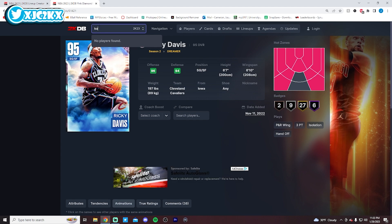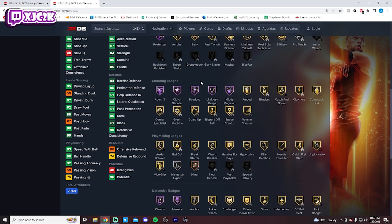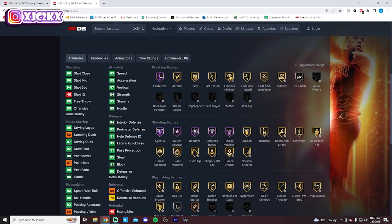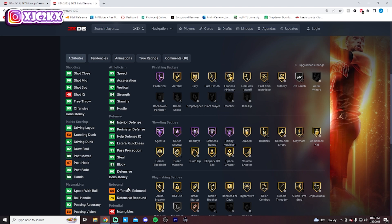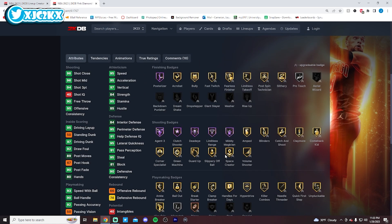Number 7 is Kobe Bryant. Kobe needs a better dribble style — that's his main issue. He's got decent size, hotspots from everywhere, 8 Hoffs including Hoff anchor, limitless range, clamps, minus, deadeye, agent 3, and posterizer. Great stats: 95 speed, 94 shot three, 97 driving dunk, 95 steal. Really good defensive stats. Badge-wise he has most things you could ask for on gold, like anchor, though no brick wall.